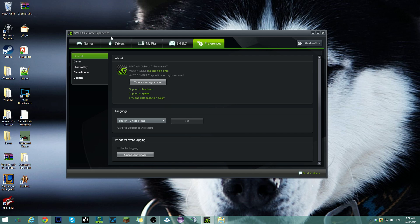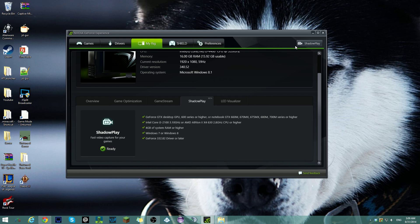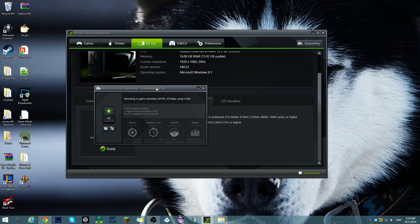How you go in and open up the app, then you go to MyRig and Shadowplay and you hit this and this comes up. So basically it records using the H264 codec that comes in your graphics card.